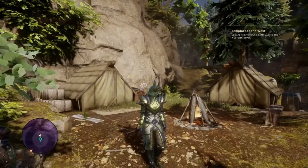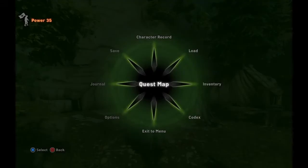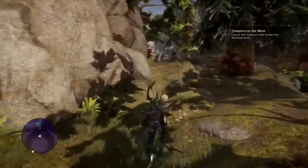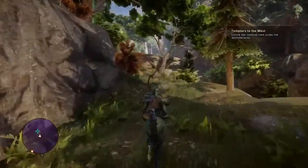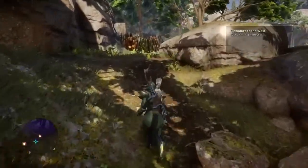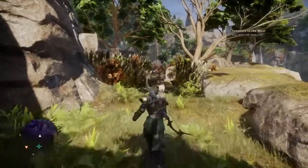What you want to do now is just follow this path south and you're going to come across their main encampment. I do suggest that you get a little leveling in and maybe get some decent weapons, because these guys can be a little tough. As you follow the path south, you're going to see their encampment — you can see it by the little wall they built there.